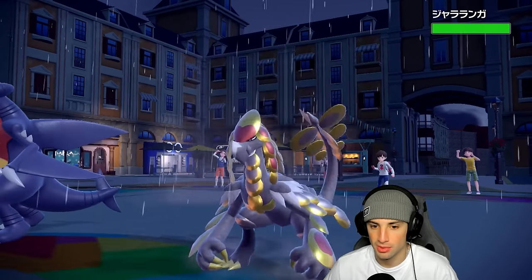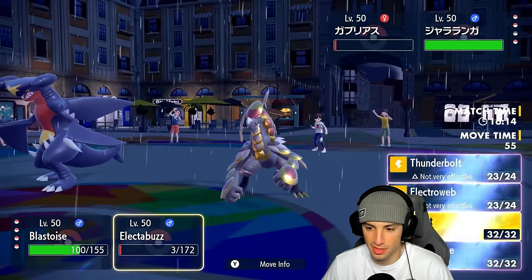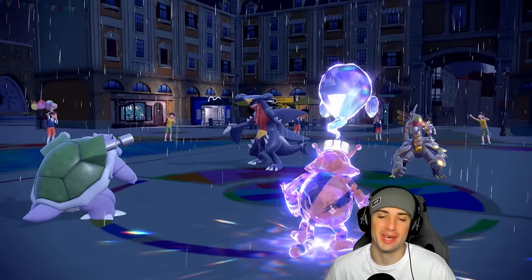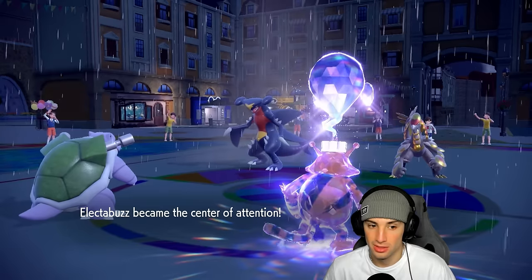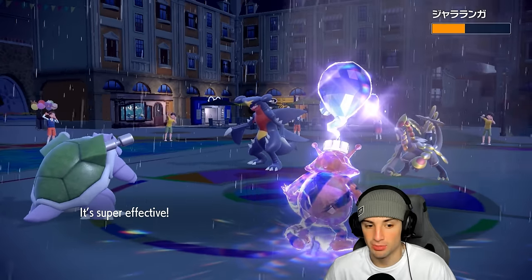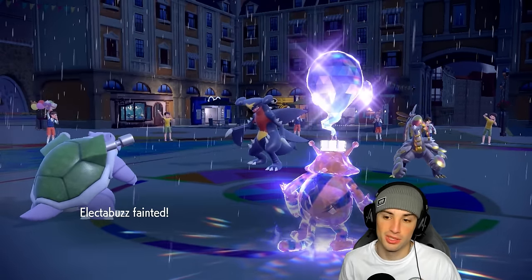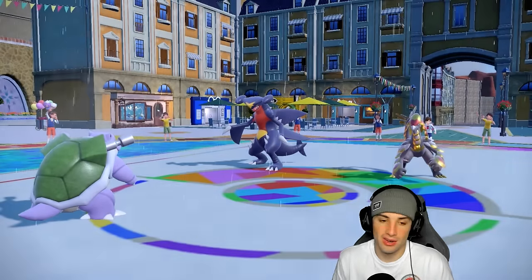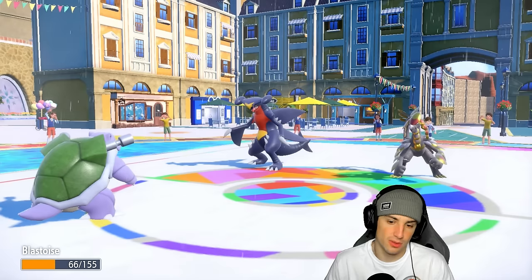Kommo-o comes in. We spin the Ice Spinner and I go for Follow Me — Garchomp Protects, which is great. Follow Me draws attacks and Ice Spinner KOs Kommo-o. But it's actually only doing half to Kommo-o, it's bulking out. Rain Dish helps us recover HP. Eventually I go into Kingdra with Swift Swim — obviously our best option at this point.